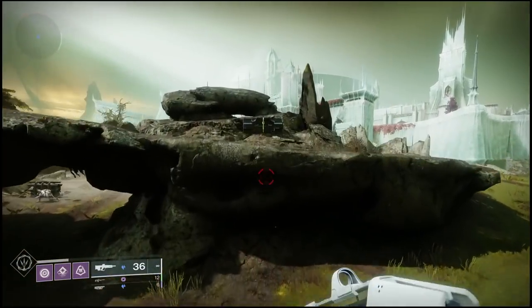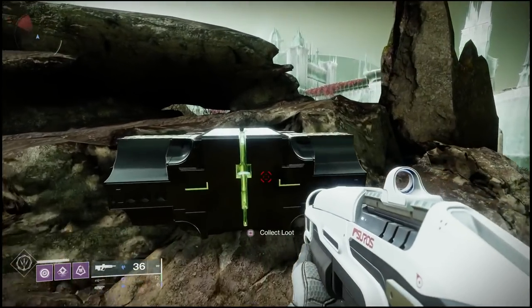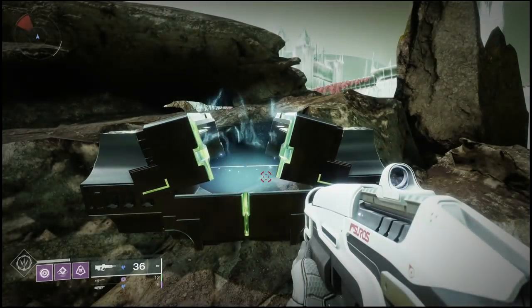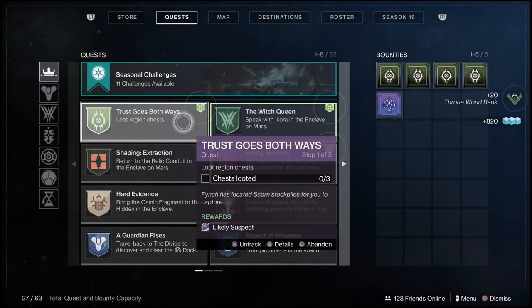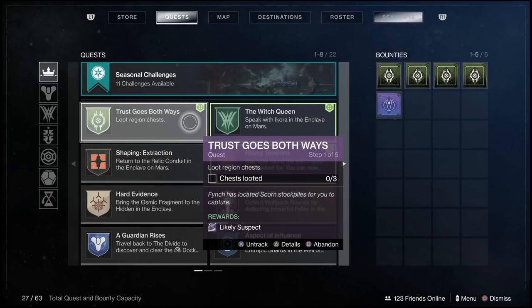Starting off here in Quagmire, you may notice there are other chests here that just say 'collect loot' — these are not the region chests. These are simply chests that give you materials that can only be found on this planet. As you can see, I didn't get any quest progress for looting that, and we're still at zero of three.